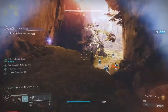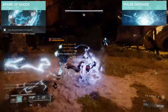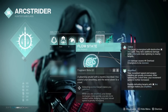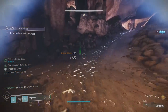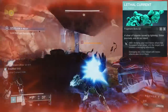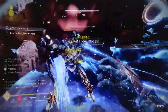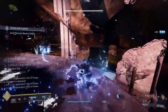I use pulse grenades because of the fragment I'm running — Spark of Shock — to stun overload champions. Flow State: when you defeat a jolted target, it makes you amplified, which is huge. You can run around faster, go invis, or close distance on enemies. Lethal Current is a huge factor: after dodging, your next melee attack has increased lunge range and jolts the target. This is how you stun your unstoppable champions, and it creates a damaging aftershock — giving you that Dune Marcher Titan feel.